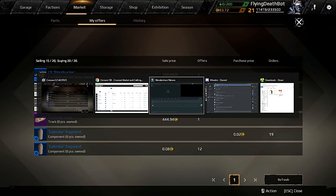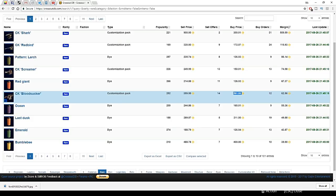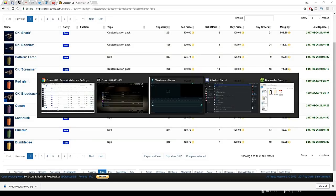You guys are getting the idea here. We're just going to get on CrossoutDB — you don't have to use CrossoutDB. We're actually selling a Bloodsucker right now. We picked one up for 261 and we're going to sell it later for like 359. That's 101 coins trade. Most of these things are cosmetic items — you can buy them for far less than you're actually going to sell them for.